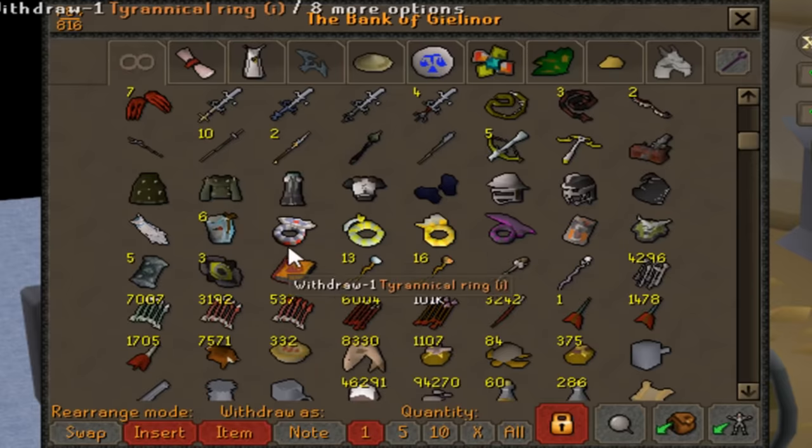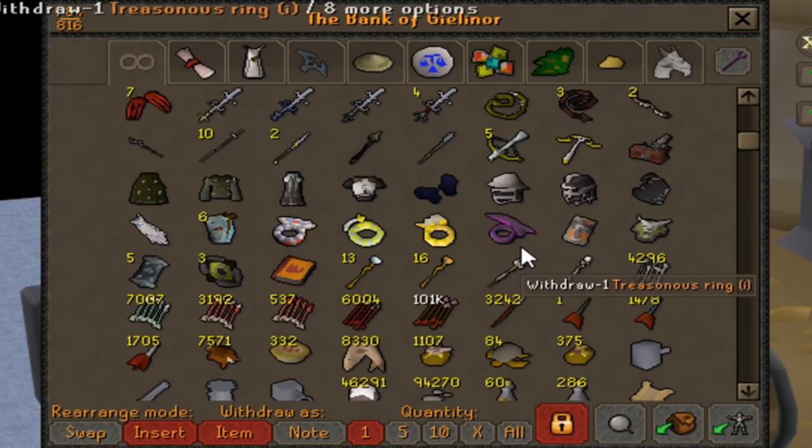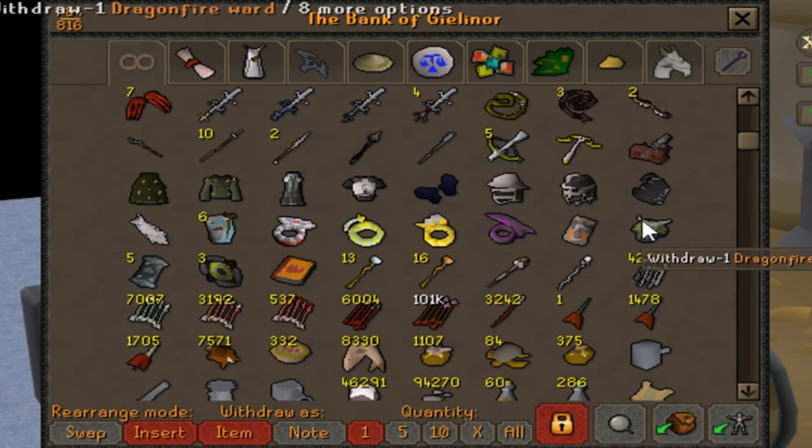Pretty much all the rings — DK rings, wilderness rings. I don't have the ring of the gods, feel free to roast me, but I honestly don't have much use for it and haven't been motivated to get it — it's on my list though. Dragon fire shield and dragon fire ward — got the dragonfire ward at about 3,000 Vorkath kills, really nice. I don't have the ancient wyvern shield because I have nowhere to use it right now — maybe Hydra will change that. Five Dinh's bulwarks, three twisted bucklers, Torva helmet.